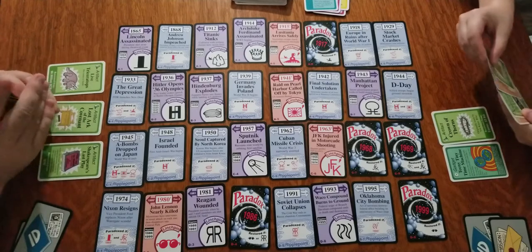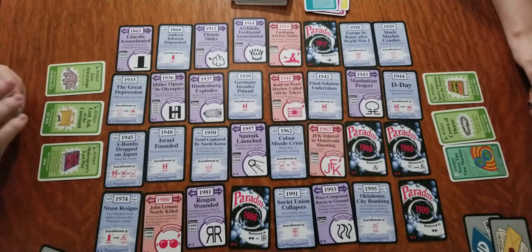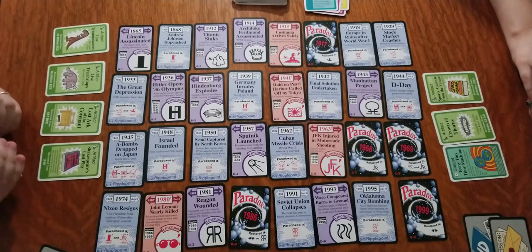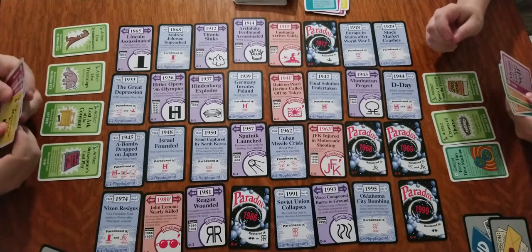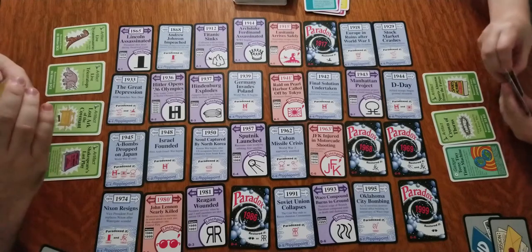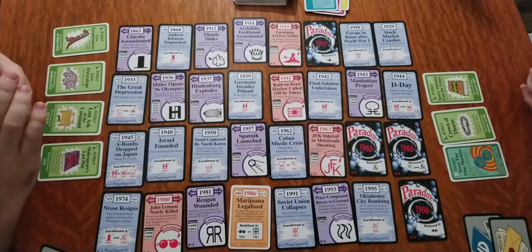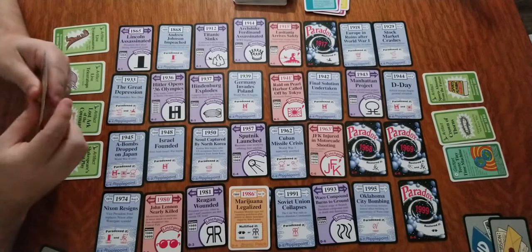I'm going to play an artifact — Sports Almanac from the Future. I'll just play this other dinosaur — a live Tyrannosaurus. Now I have a live Tyrannosaurus and a live Triceratops. I'm going to draw a card. I'm going to play a patch — the years match — marijuana is now legalized. So I draw another card for playing a patch.